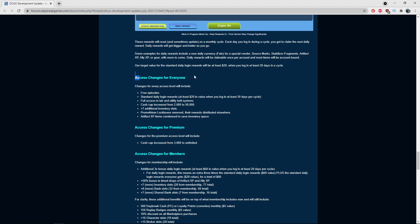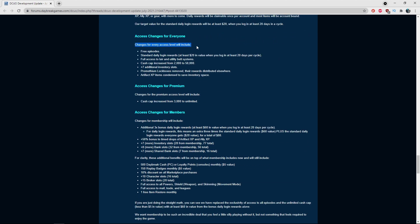Access changes for everyone across all access levels include: free episodes, standard daily login rewards, full access to lair and utility belt systems — basically unlocked because those are granted with episodes. The cash cap is being increased from 2,000 to 550,000, which is a very large increase. There are also seven additional inventory slots, and Prometheum Lockboxes are being removed with their rewards distributed elsewhere.